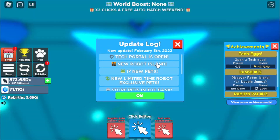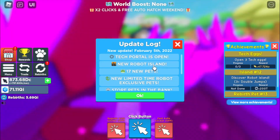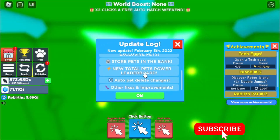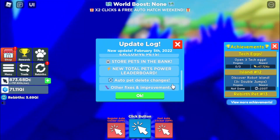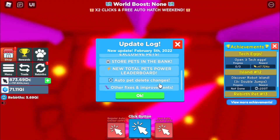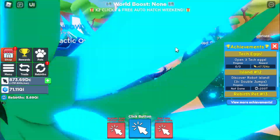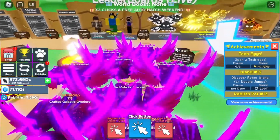What's up guys, we're back with another video and today is the tech portal update: new robot island, 17 new pets, new limited time robot exclusive pets, new total pet power leaderboard, auto delete changes, auto pet delete changes, other fixes and improvements. Let's go — free auto hatch weekend, that's what's up!